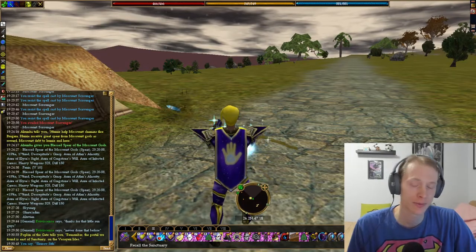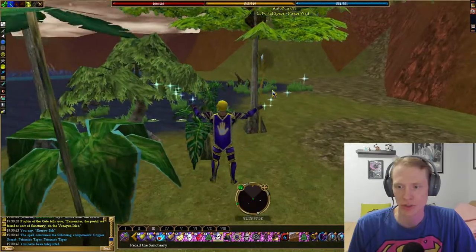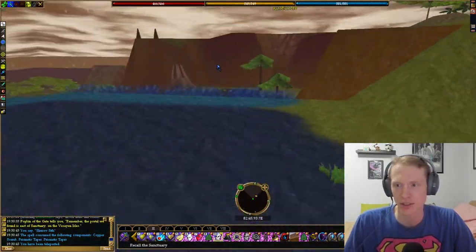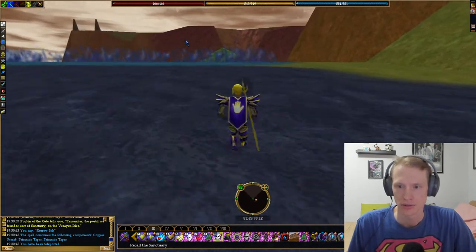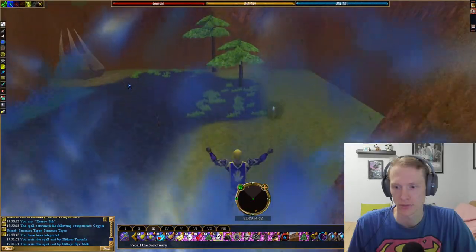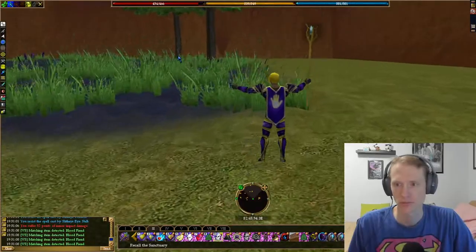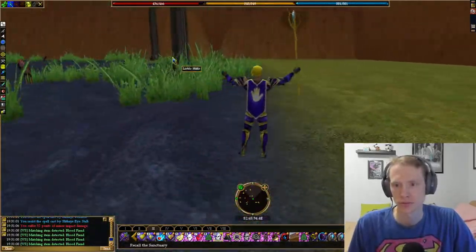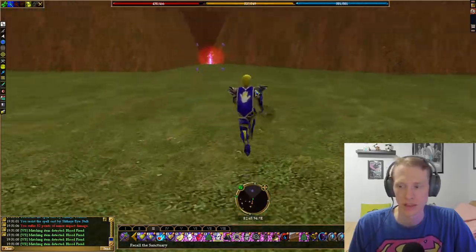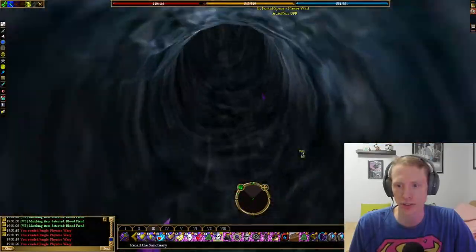So we're going to do Sanctuary Recall. From the Sanctuary Drop, you're just going to run basically directly east, where you'll see the Lost Ruins portal by this cliff here and you'll pop into that.